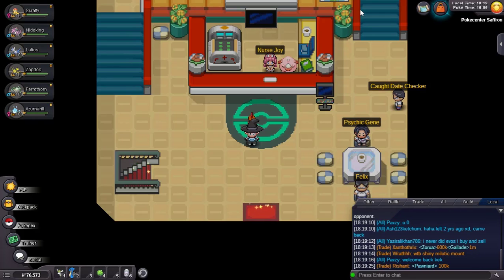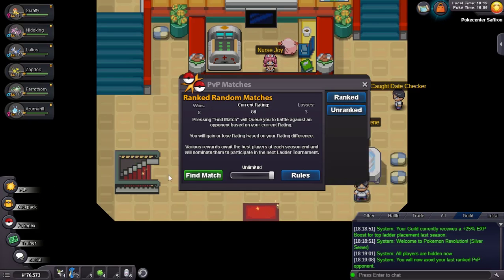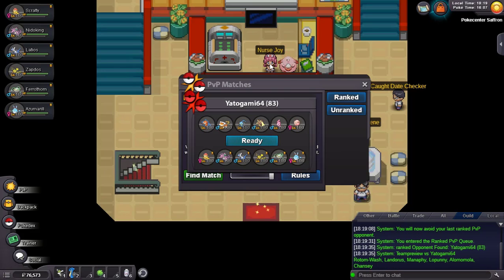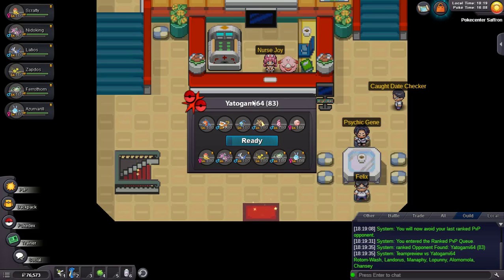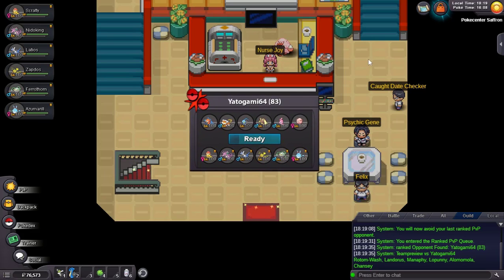Six and a half hours later - I'm back and let's continue our games. In the last game Azumarill did a great job. Nidoking did stuff but Scrafty wasn't able to do much. Here we found our opponent and he's using an Alomomola - this is the same guy we fought earlier. Let's see what we can do.